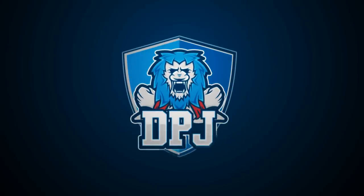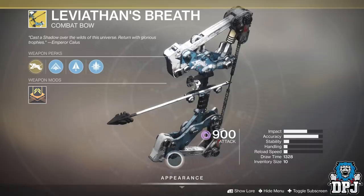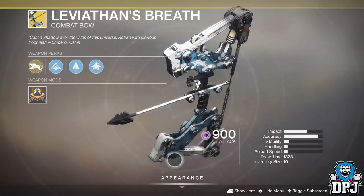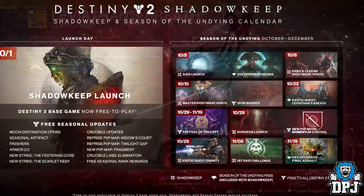The Leviathan's Breath is a heavy exotic bow which comes on the 22nd of October. The bow will be locked behind a quest, and today we'll check out all stages of said quest and what's needed to unlock this bow. Spoilers may lay ahead depending on what you consider a spoiler.